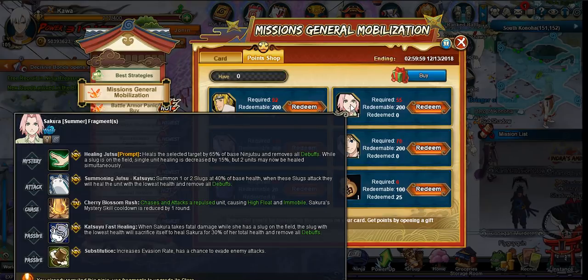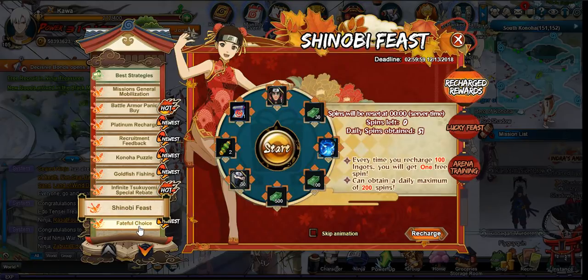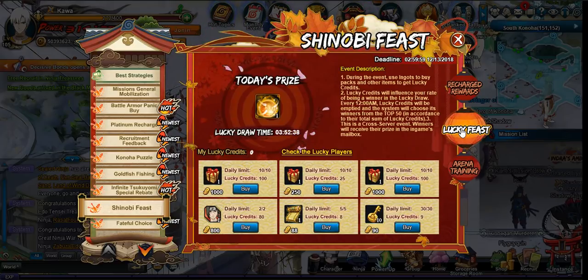Her heal outranks the chase concern. I understand the chase makes her heal more often, but sometimes it's just not necessary, or you can complement it with a summon — use a rhino to make it work.